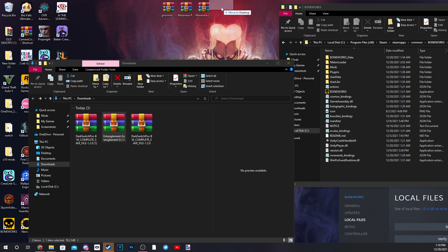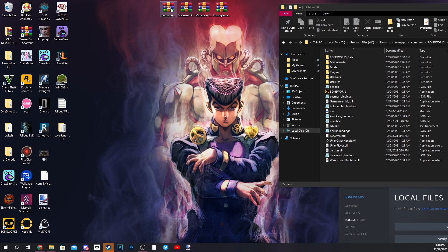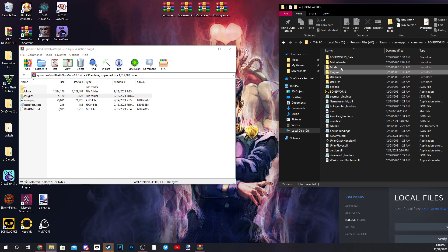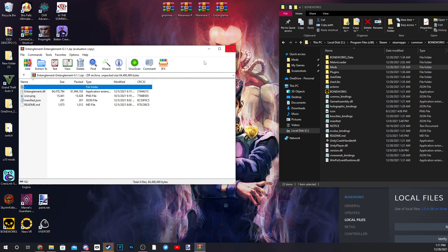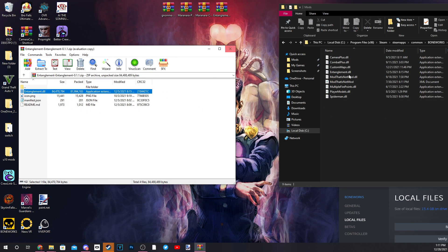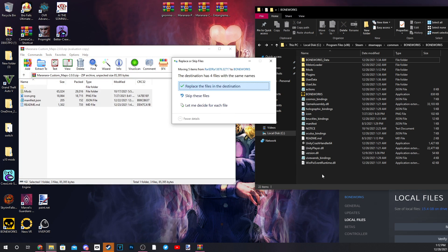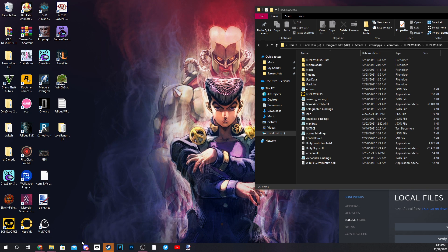Step two: find 'Not Mod,' and we'll also grab Player Models, Custom Maps, and we can throw Entanglement in there too. These are like core files — open them up and you'll see they have mod and plugin files. Drag those over into the main directory. For Entanglement, go into the Mods folder and put the DLL in there. Any DLL files go into Mods — those are the core files. Player models, custom maps, Entanglement — drag those into Mods.